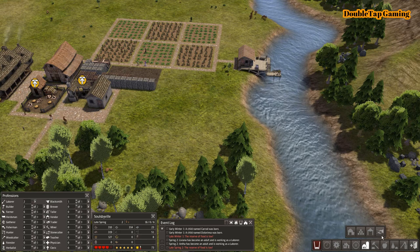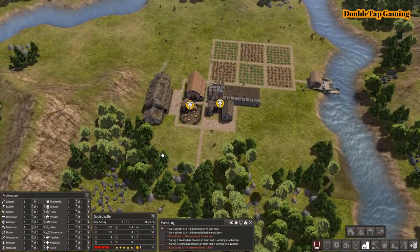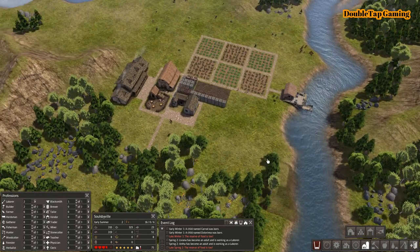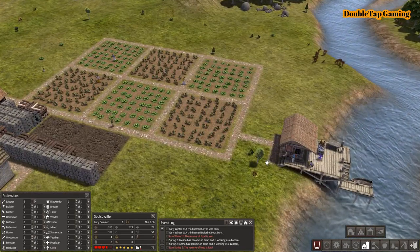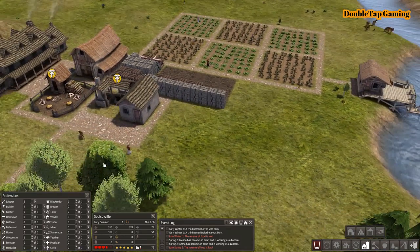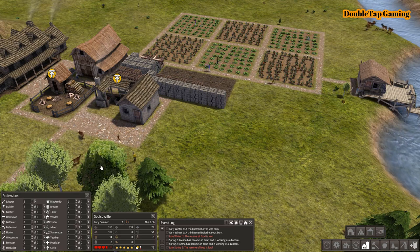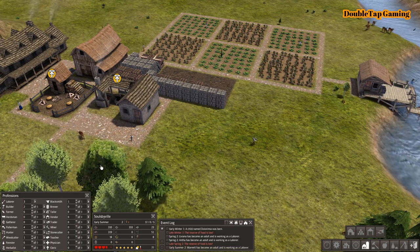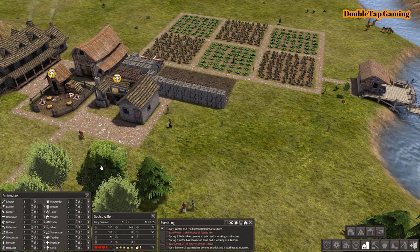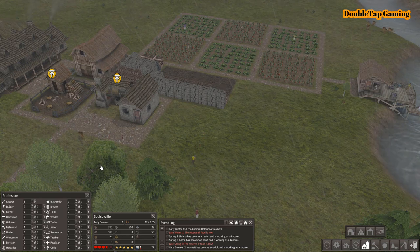The next building I'm intending to drop down is going to be the trading post. The trading post is important because it allows you to add multiple things into the game, such as livestock, and it allows you to grow your inventory of vegetables that you're able to produce. These things are important because there is a happiness level to the civilization — in order to keep your people happy over time they need a variety of things. Adding different vegetables and livestock for leather and meat is very important to the happiness level, so the trading post is definitely important to get down early game.